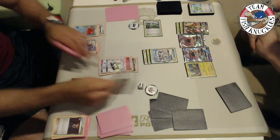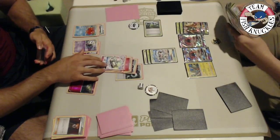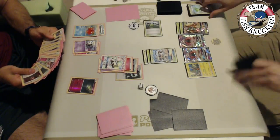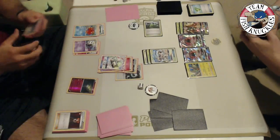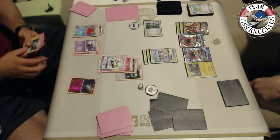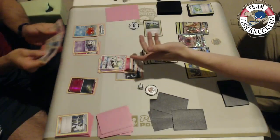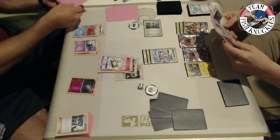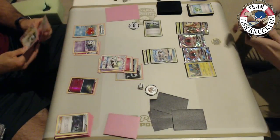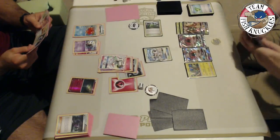Vlad uses VS Seeker, likely for a second Supporter. He uses Sycamore, discarding his hand to draw seven cards. Kenton checks the discard carefully. Vlad finds a Fairy Energy, uses Secret Spring to attach it, and takes the knockout on Golisopod. However, Vlad has the Rescue Stretcher in hand and uses it to get back one Pokémon — likely Gallade. He's a bit worried about running out of attackers after discarding Gallade earlier. He had knocked out Gallade and plays a 3-1 split, leaving him with one more Gardevoir.